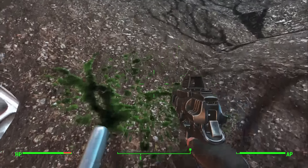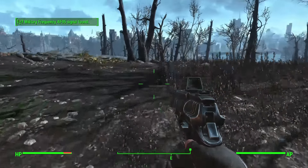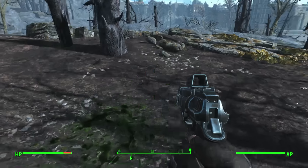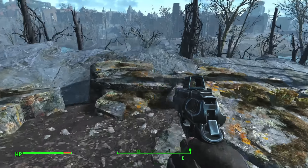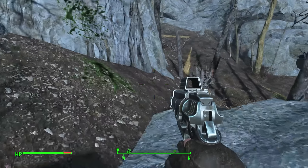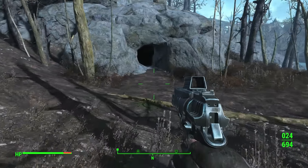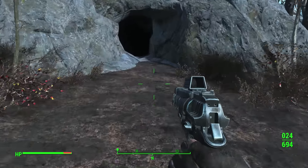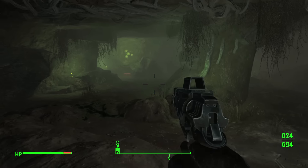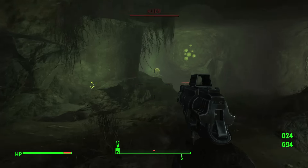Next to it you should see some green blood. You can either follow the trail or simply head north where you'll find a small cave. Once in the cave, you should see a green alien who's wielding the blaster. Simply kill the weakened E.T. and take the gun off its corpse.